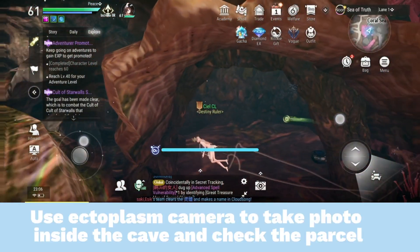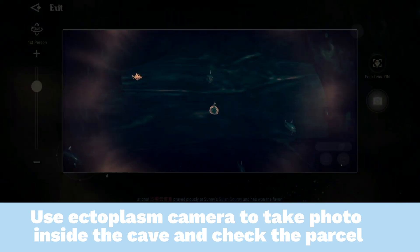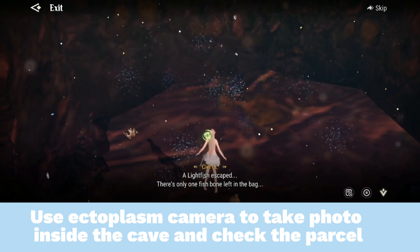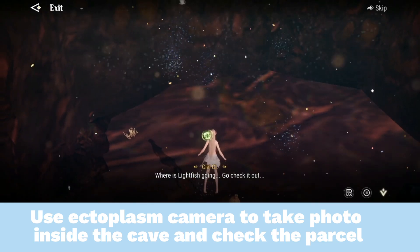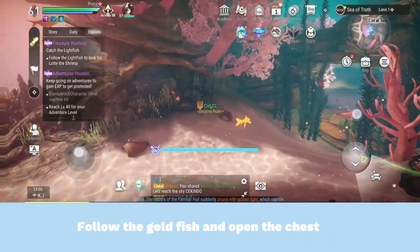Use the ectoplasm camera to take a photo inside the cave and check the parcel. Then follow the goldfish and open the chest.